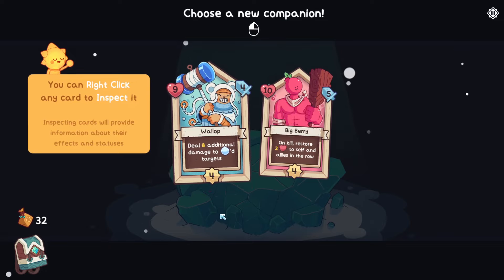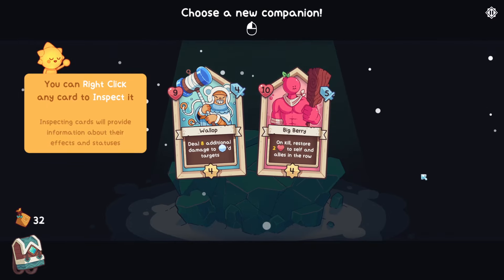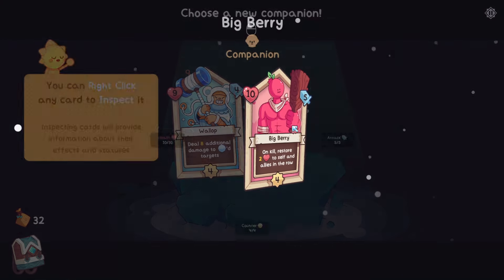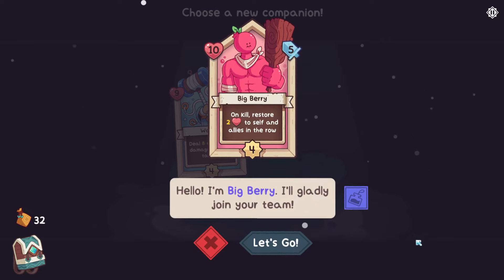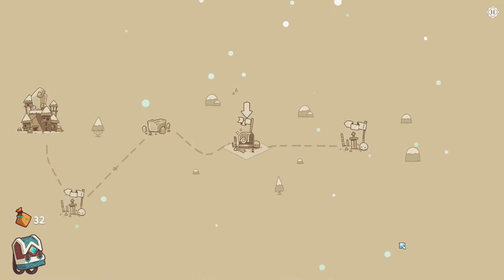Wallop - 9 health, 4 damage, deal 8 additional damage to frozen targets. Wow, that's very strong. Or Big Berry - just look at Big Berry. 10 HP, 5 attack, on kill restore 2 health to self and allies in the row. That's pretty good as well. Just for the design, I'm going to pick Big Berry - he just looks amazing. We also have the option to rename companions to your best friends, and if they screw up, you can make them be the cause of it. Perfect.